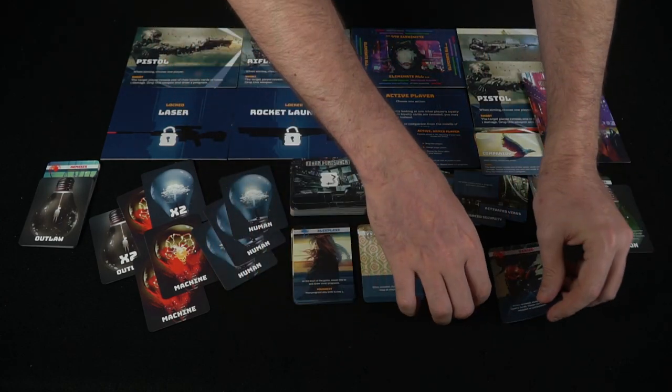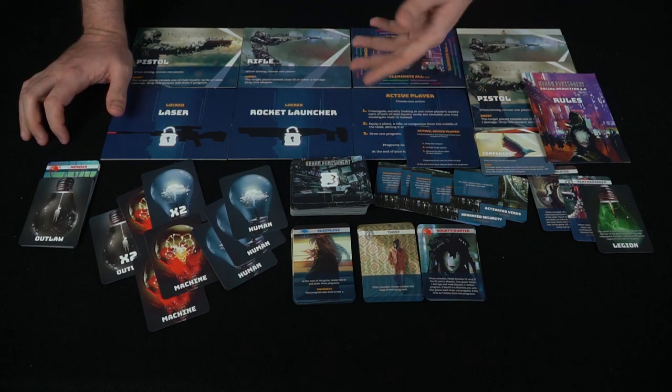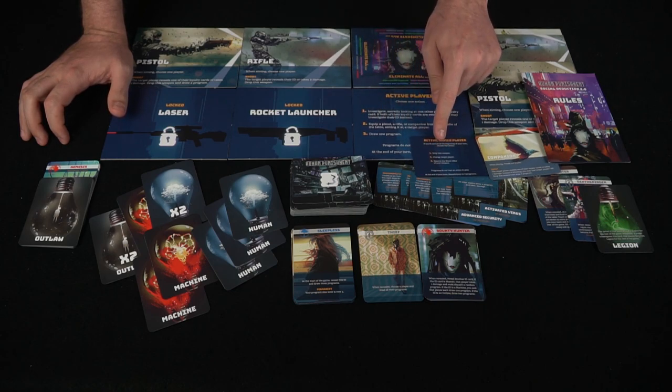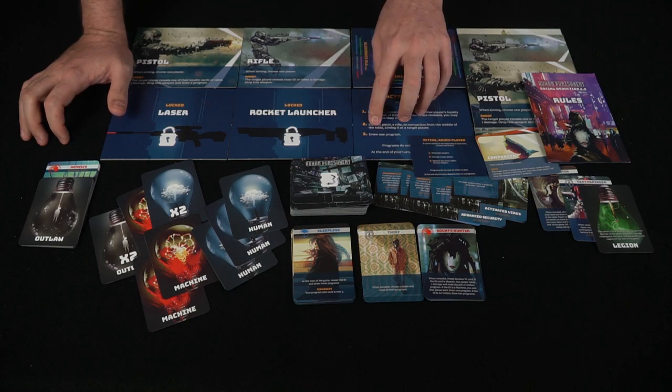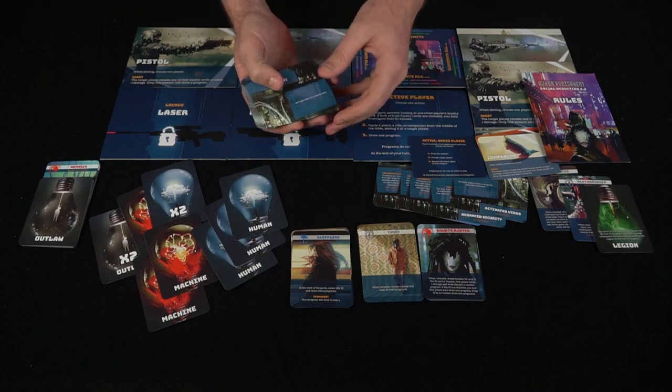The idea is that you'll be potentially switching factions throughout the game. You can investigate to help determine loyalties, you can equip a pistol, rifle, or companion from the middle of the board and aim it at a player, or you can draw a program card. Program cards do different things and can be played for free without using an action.